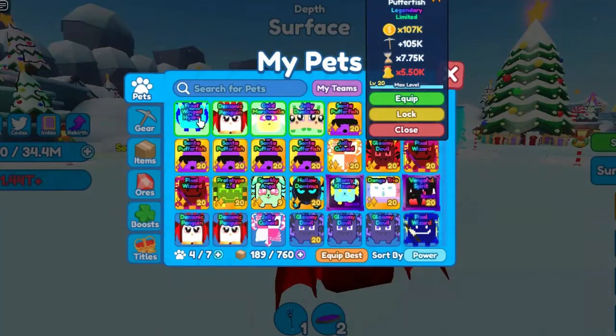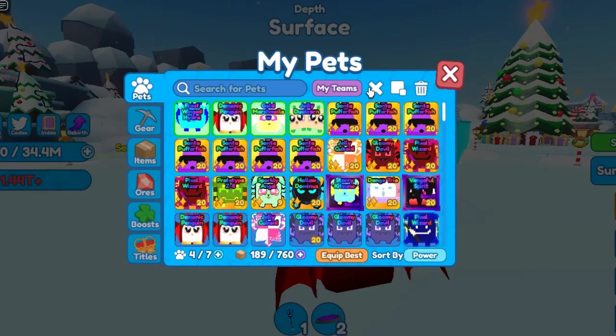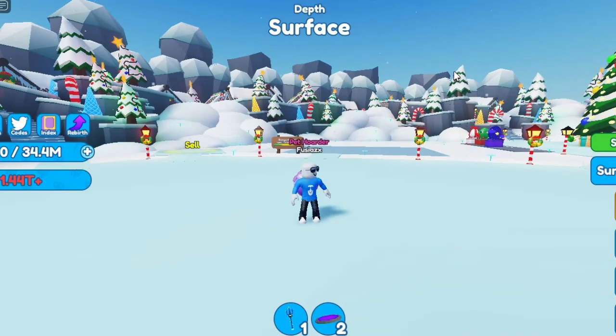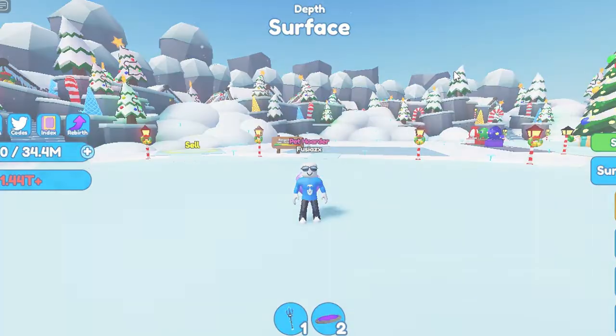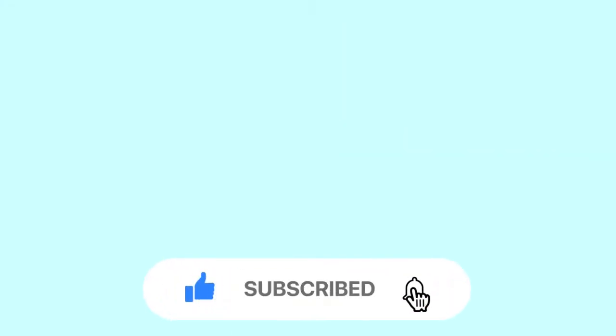The hydra has a 4.85k bell multiplier, which is a great perk compared to the Pufferfish. This is just the beginning of the event and there will be more to cover in the future. If you'd like to see more videos, consider subscribing and watching the video on the right of your screen.